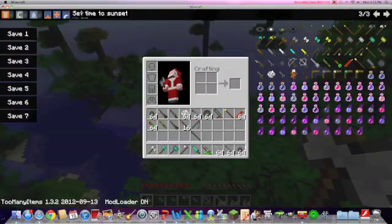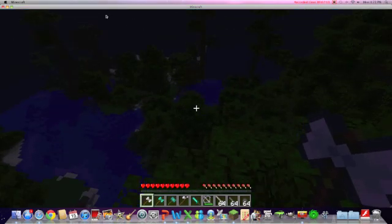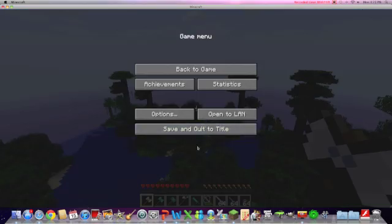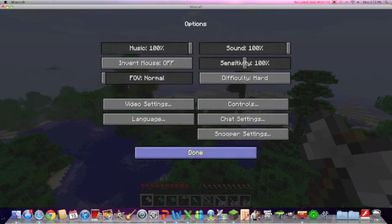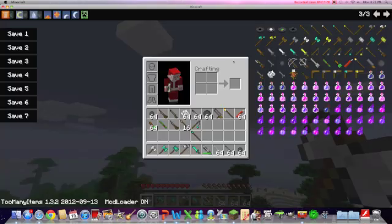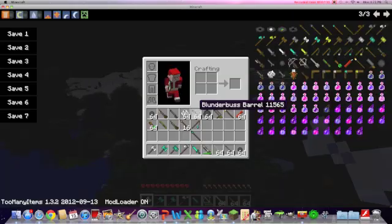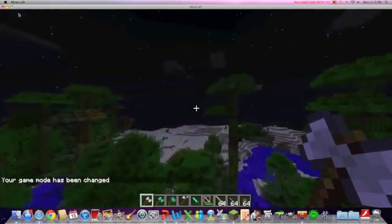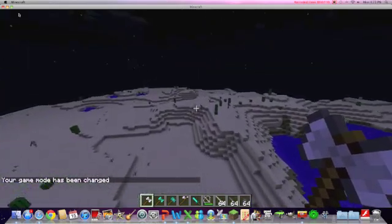We're going to turn it to nighttime so we can face some zombies and mobs. Let me set brightness to full so you guys can see what's going on. We'll do pitch black out and wait. Alright, so here we go — we are looking for some mobs.